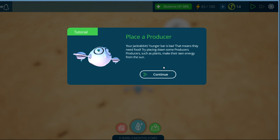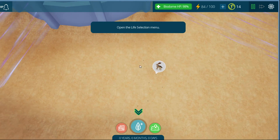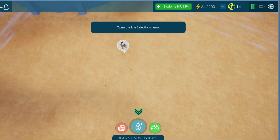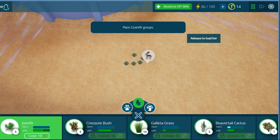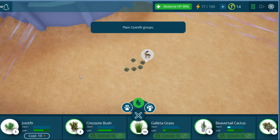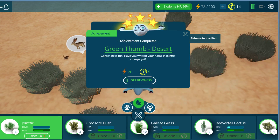Now we need a producer — our jackrabbits are hungry, they need food. Can we zoom out? Yeah, this is what we want. So we can see our little plot here. You want some food, bunnies? I'll give you a joint fur. I'm not sure what a joint fur is, but we're going to buy it and place it right there for you. Oh, it's like a little bush. Bunny is sleeping. We're going to buy three of them.